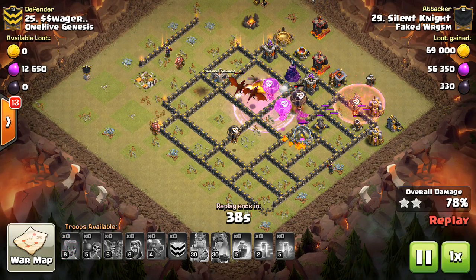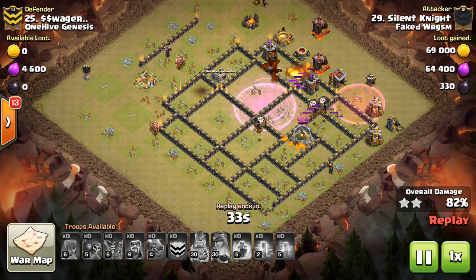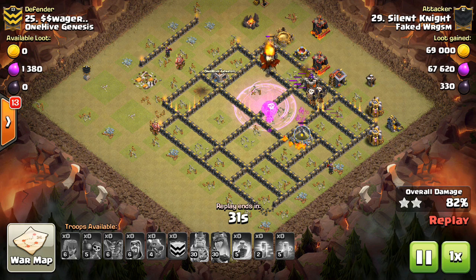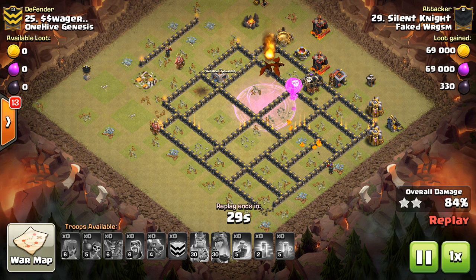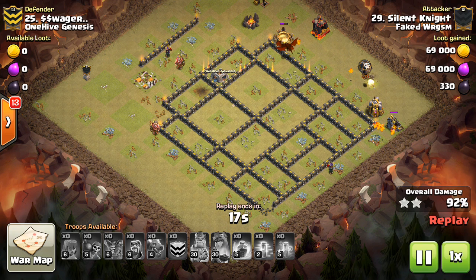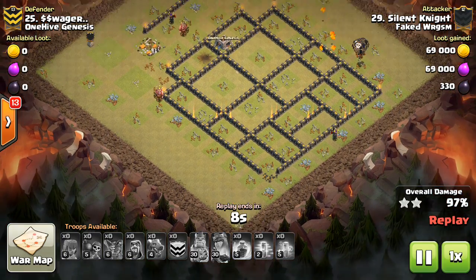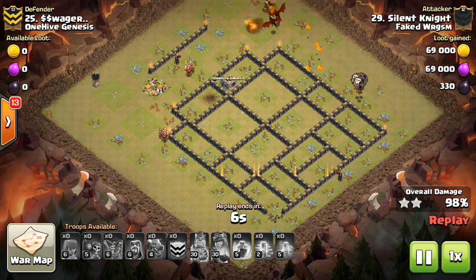Nice haste loon right there to grab that last air defense, and then one more rage — which he doesn't really even need — to finish off the top part of this base. Good stuff from Silent Knight. If the base calls for it — nice pathing, not many defenses in the core — you can grab a few air defenses with your heroes and a few more with hasted loons. Somewhat similar to town hall ten actually. The funnel for the dragons wasn't done by the heroes but by archers, and I think there was a lava hound in there on the bottom somewhere.